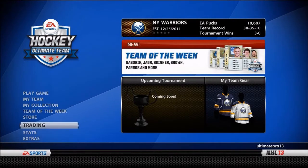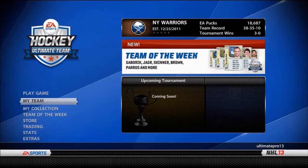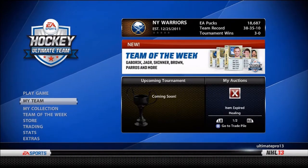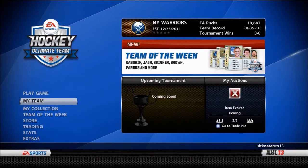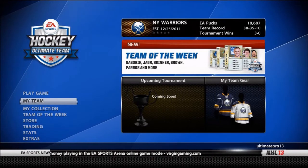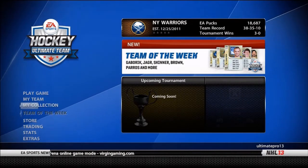The second method you can do is called the rookie method — that's what I like to call it. What you do is use the season ticket players or those you got from your starter pack, and just play the rookie cup over and over again. It won't get you better at the game, which is why you might not want to do it, but you can get pucks that way. I don't do that method too often though.